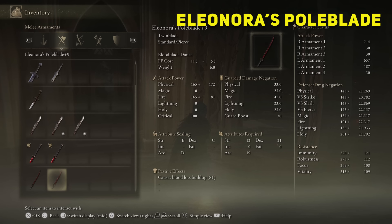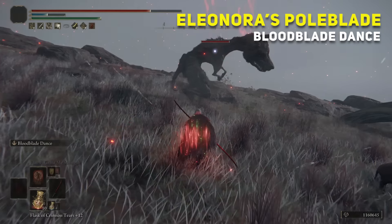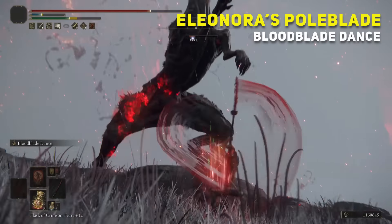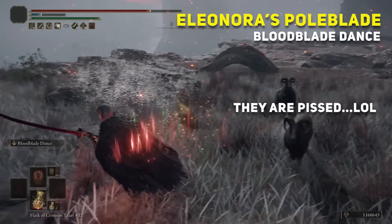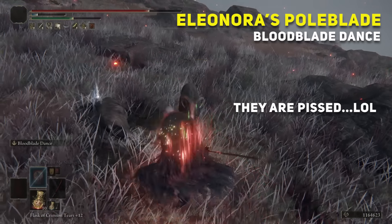I tried Eleonora's Poleblade — also mid-range combat with fire damage built into it. I think it has less reach than the Rivers of Blood, but the weapon skill Blood Blade Dance makes it really powerful with a flurry of attacks that can break the stance of enemies really quick. But for this to happen, you have to connect the majority of the time, and if the enemy moves or jumps, it's going to be difficult.